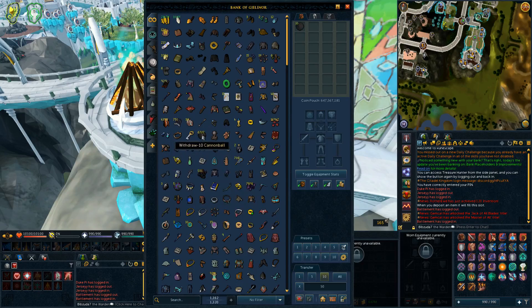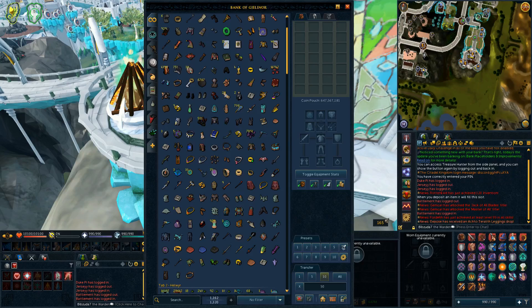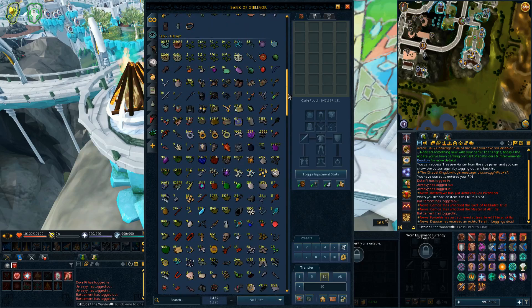In general, the bank is much more responsive — faster deposits, better organized, and much more customizable with more tabs to use. It's obviously a great update. As far as I've seen on Reddit, there weren't any massive bugs with it, which was helped by the several betas that were run. They should definitely continue doing betas for large updates to let us test and provide feedback beforehand.